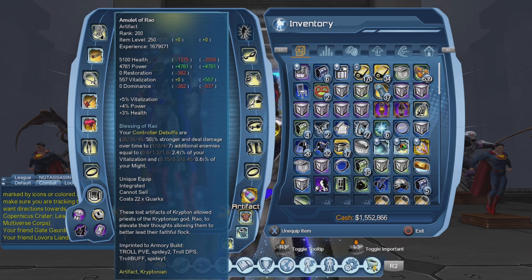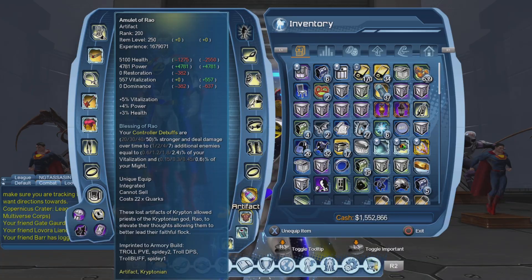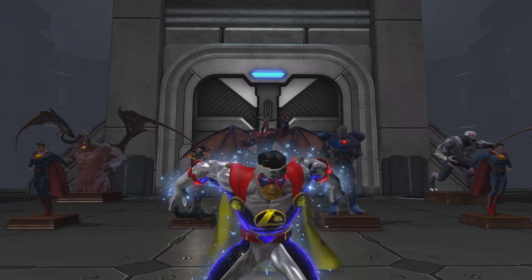Basically it makes your debuffs stronger and it also applies the debuffs to additional characters. Let's remove the amulet to make a bit more sense of this.